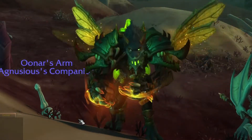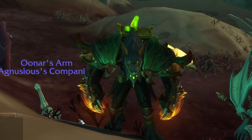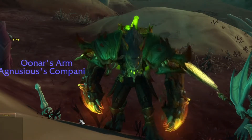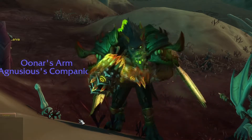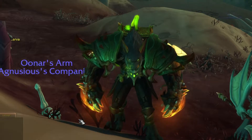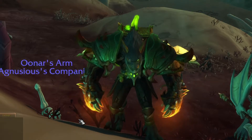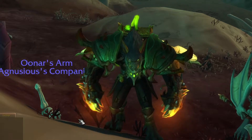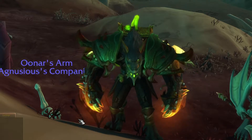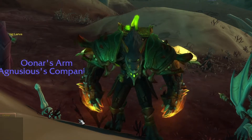Hello guys, Snook here and today I'm gonna show you how to get Una's Arm, a rare pet which requires the stars to align in order to have it. What I mean by that is that you need a very specific world quest to be active, otherwise you can't even start the whole procedure to take it. Don't worry, I will explain everything as we go. Also keep in mind that you have to be level 60 in order to start this.